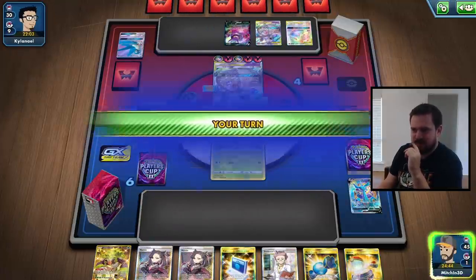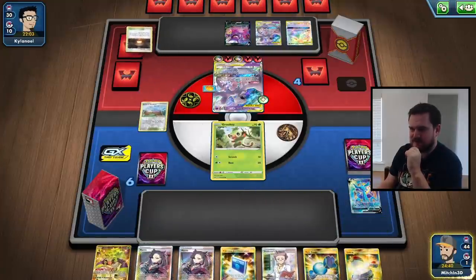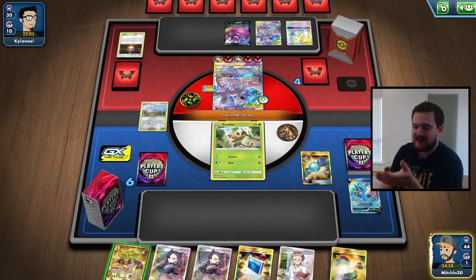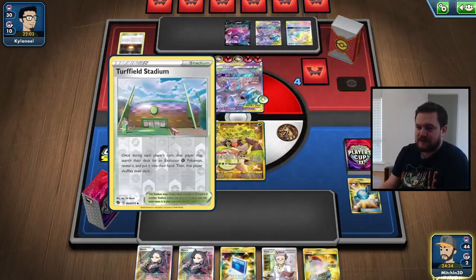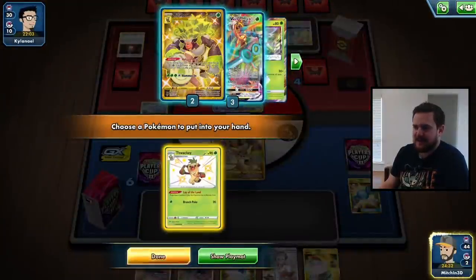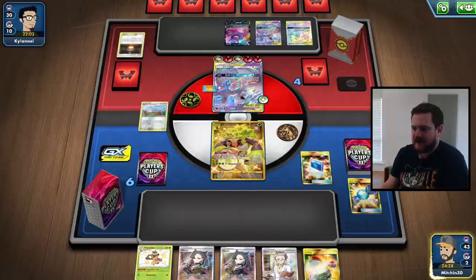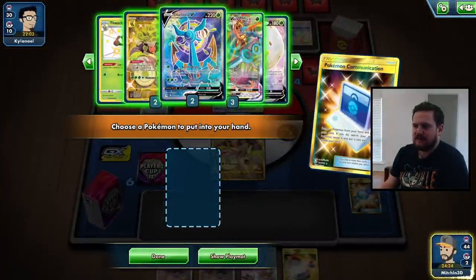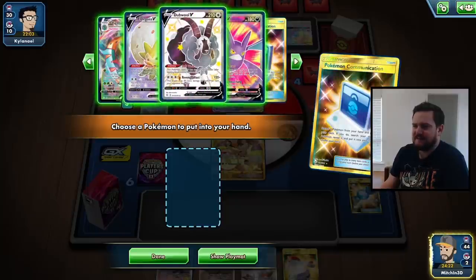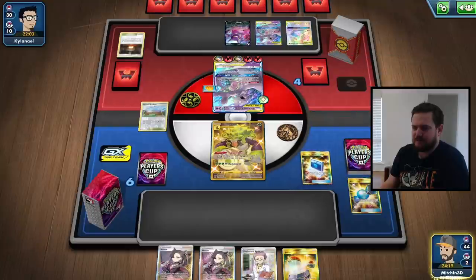We've taken two prizes and we've got nothing but a Rillaboom here — although that's actually a very good top deck. The Turfield Stadium means we can now search a Pokémon. So we can Turfield here, grab literally anything, and Pokecomm it away. I think our best option rather than grabbing a Delmise right now is to grab the Dubwool, because Revenge Blast could be pretty potent here.